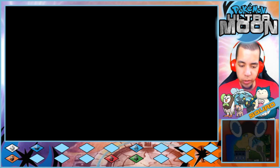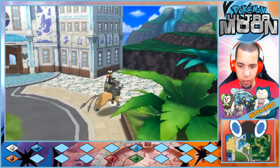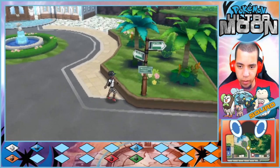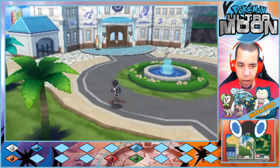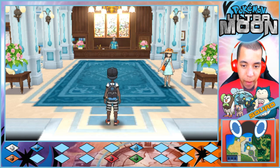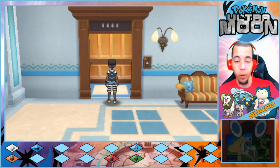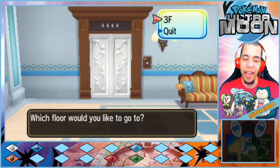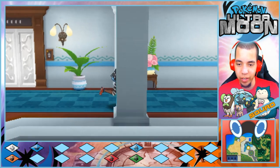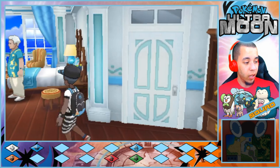I do need to do Mantine Surf at some point. I wasn't sure if I missed a totem sticker. Let's go ahead and head in here — that guy right there, I need to catch a Magmar for him. Let's go ahead and go up to the old people room where they're probably dancing and having a disco. Also, this shirt is insanely bright in this webcam.